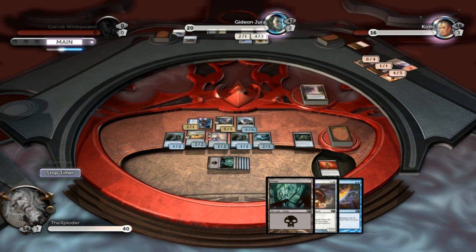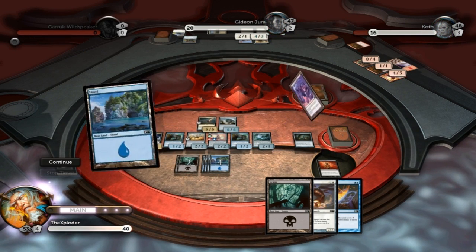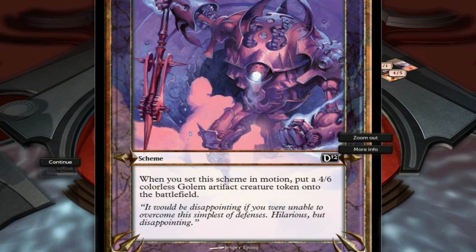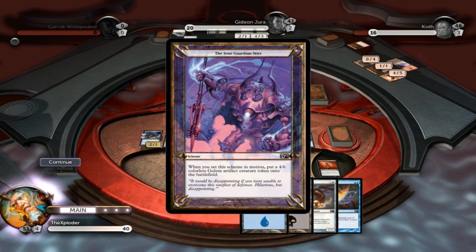And now he's equipping the machete on one of his dudes, so one of his dudes now has 4-3. Very nice. The Iron Guardian stirs — when you set this scheme in motion, put a 4-6 colorless golem artifact creature token onto the battlefield. Brilliant.